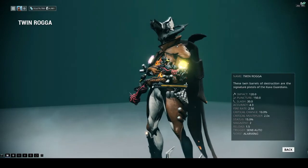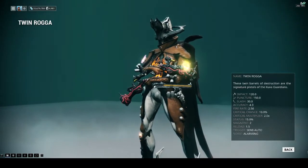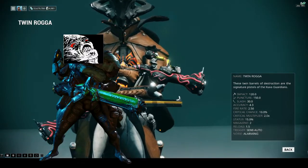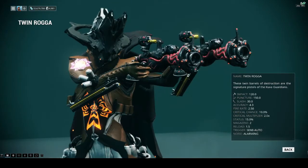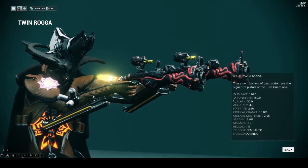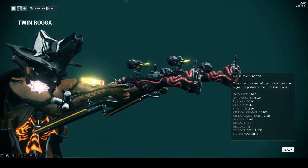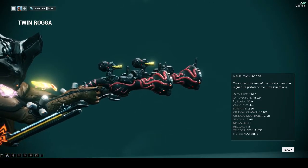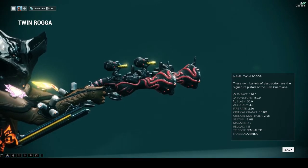These pistols feature high puncture and impact damage, so depending on your modification this weapon will wreck Grineer armor and Corpus shielding with joy. Now here is the thing — these Roga pistols have high base damage but mediocre crit and status chances. On top of that they have technical difficulties like the tiny magazine size and a fucking slow reload speed.